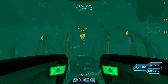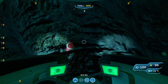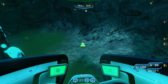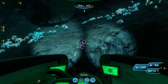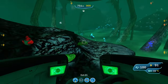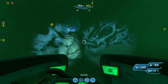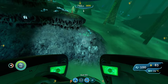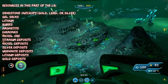The last area is the Bone Fields. Here you'll find sandstone outcrops containing gold, lead, or silver, rubies on walls and floors, nickel ore, quartz, crystalline sulfur, diamonds on the walls, gel sacks, and lithium. For deposits, you'll find lithium deposits, nickel deposits, gold deposits, radioactive crystal deposits, titanium deposits, and silver deposits. Unfortunately, magnetite didn't spawn in this save.